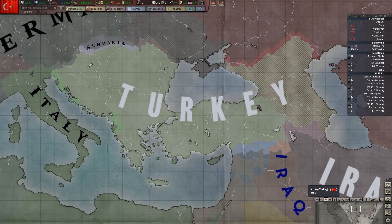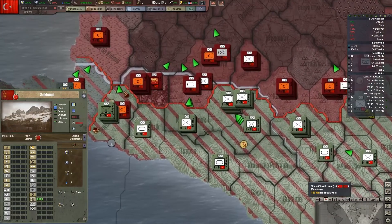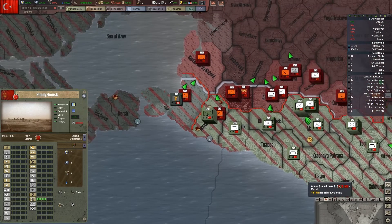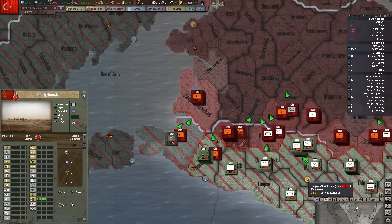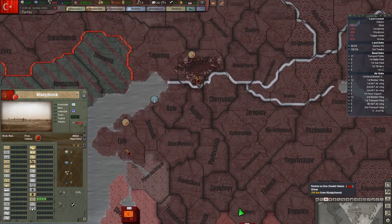Hello everybody, Eminent Storm here, and welcome back to Hearts of Iron 3, our alternate Turkey playthrough. In the last episode, we were able to get some supply drops to our troops and keep using these transport planes. We were then able to resume offensive operations and get some progress made along our front. It looks like the Germans have gotten back across the strait and are hopefully going to help us push into this province. We can start moving north along the Sea of Azov toward the Don River.